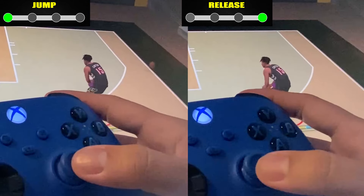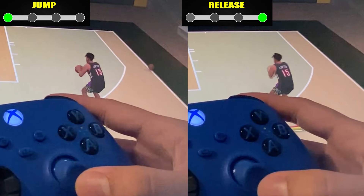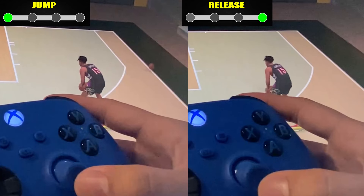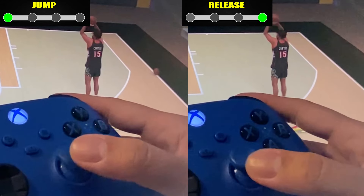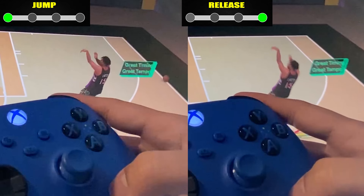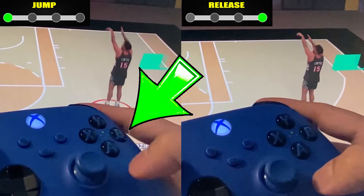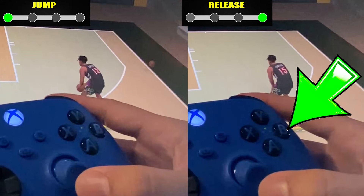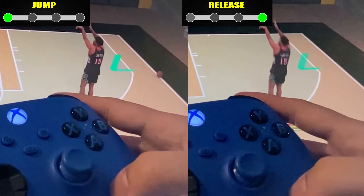For the next one, to make the case stronger — of course there's still some margin of error — even though they're not exactly the same, they still could green. But here I moved the right stick up first on release and it still greened. And here I moved the right stick up on jump first and they still both greened. What I'm trying to say is that if visual cue settings really affects your rhythm shooting, then jump should always be earlier than release. But based on these tests, that's not the case.